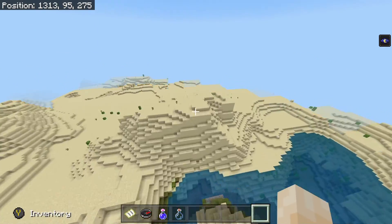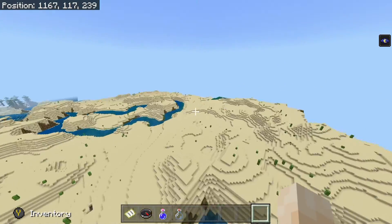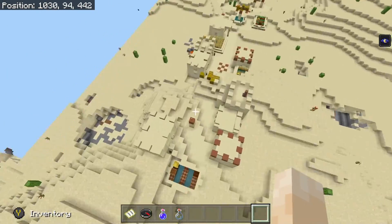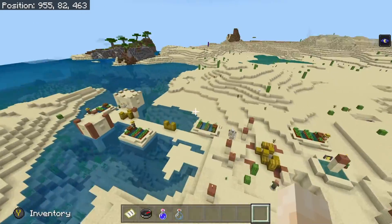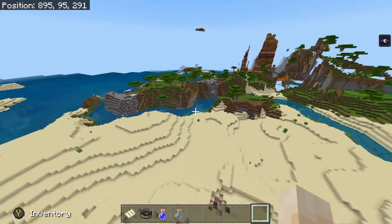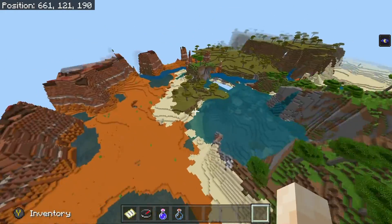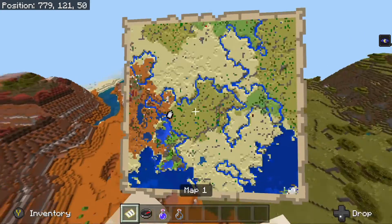There's even a pretty shattered savannah bordering the badlands, making it a really pretty build site, and I'm going to show that to you. You'll also find the End stronghold under one of the desert villages on spawn map, so you don't have to travel too far for that. I'm going to show that to you once we get to that desert village.